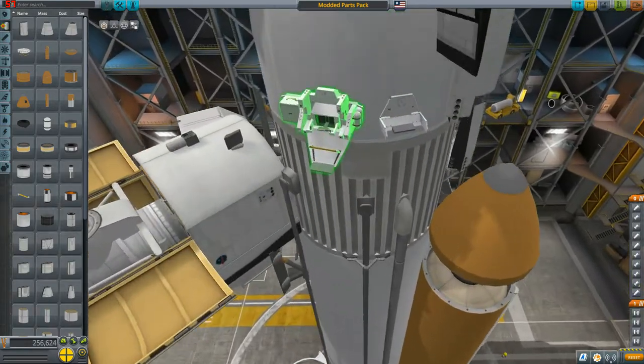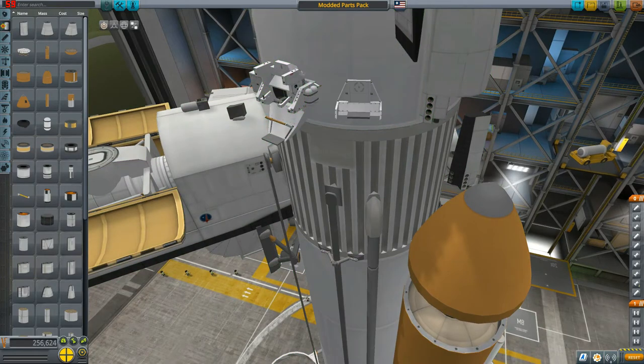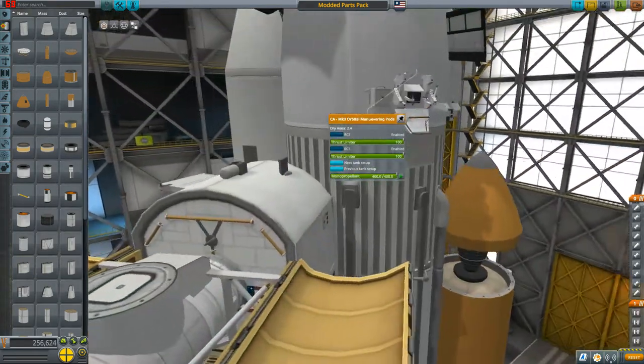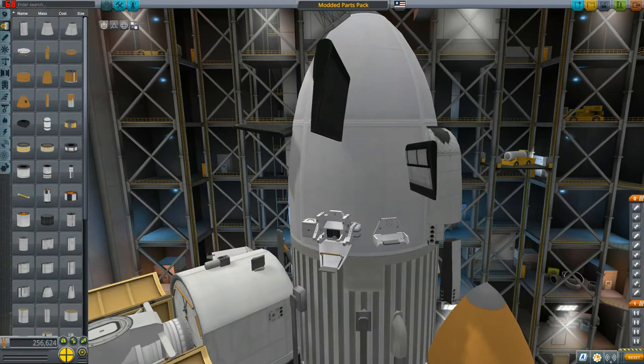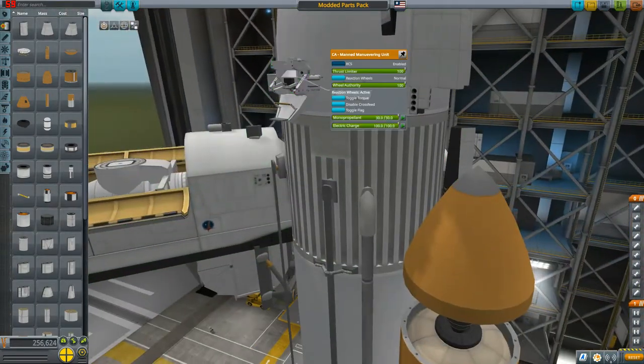One of the more interesting and functional parts of the mod is this little pack — the maneuvering unit, kind of like the real-life maneuvering unit that astronauts used when repairing the Hubble. I think that's what they were doing. I'm gonna show that off in space in a bit, so stick around for that.